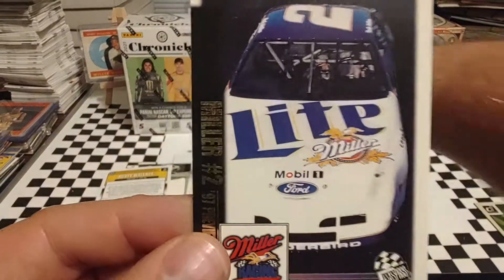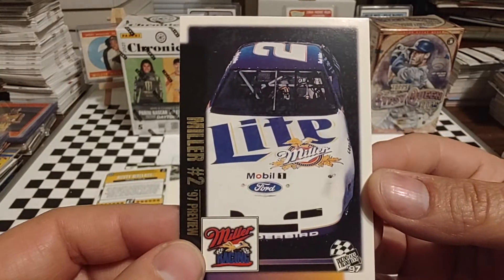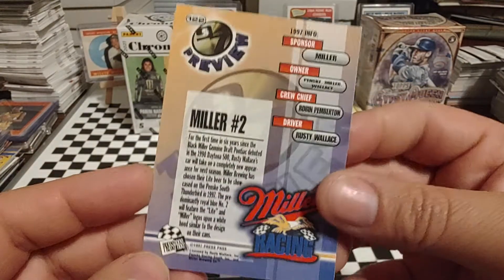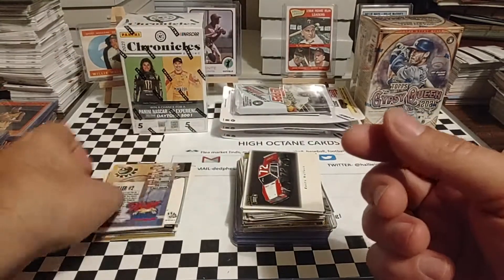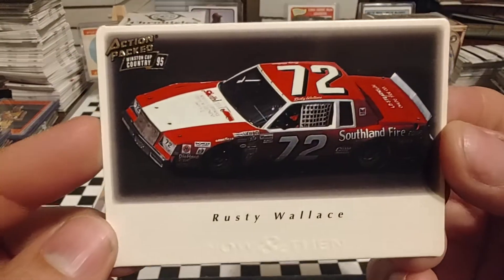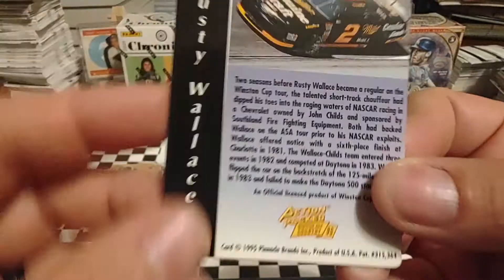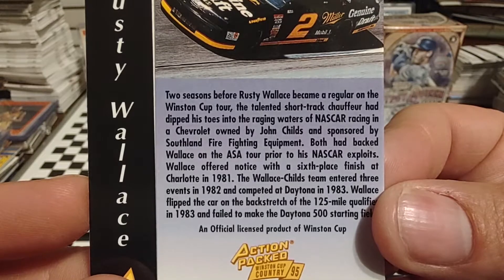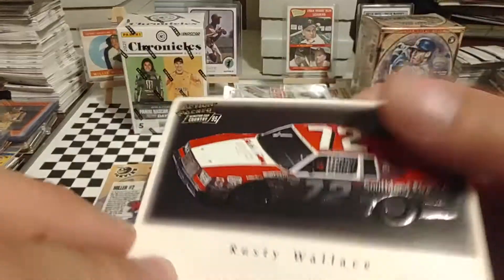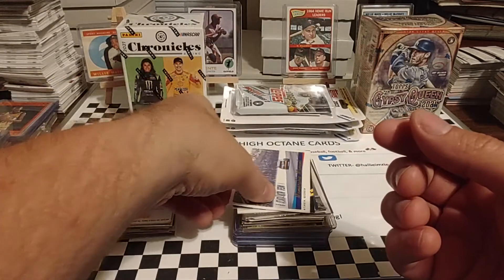1997, they went from the black Miller car to the white Miller car, and this is previewing that car in 1997 Press Pass. 1983, Rusty drove this car for a handful of races. I believe John Childs was the owner. He had a horrible flip in the qualifying race at Daytona in 1983.